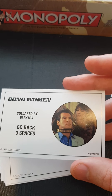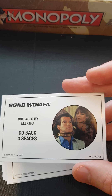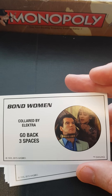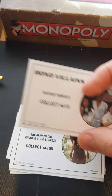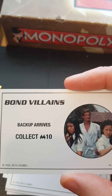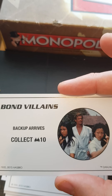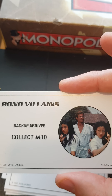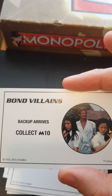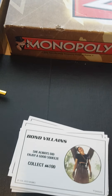'Collared by Electra, go back three spaces.' Yeah, because if you're tied up in Electra's trap, the first thought you would have would be 'oh no, I'm going to have to go back three spaces.' And here we've got the Chinese girls who are really good at kung fu in 'The Man with the Golden Gun' — 'backup arrives, collect ten dollars' — except in this scene in the movie they actually leave Bond just after they've turned up. So this should be a negative card really: 'lose ten dollars, your allies have just abandoned you'. But what do I know.